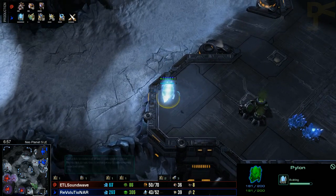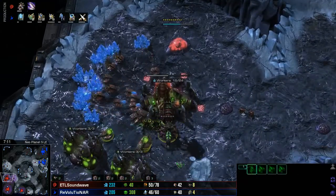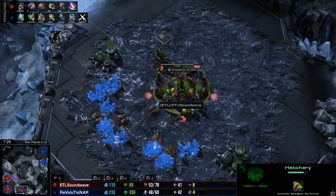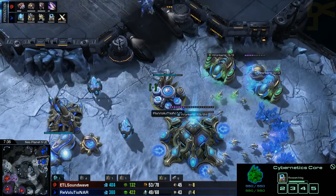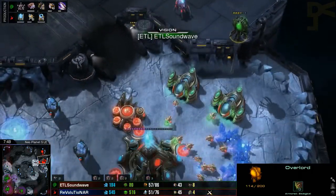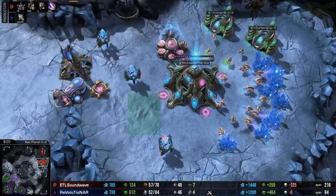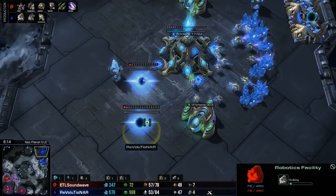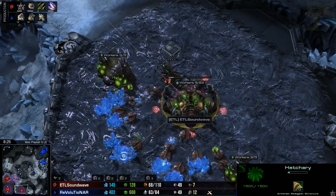We can see he's got another pylon just down here closer to this third base. Soundwave's Roach Warren is now on the way, just over halfway done. He's got a bit of gas coming in from the natural base, and most of it is all just minerals right now. He wants to get his economy into decent shape. The Cybernetics Core is just about to finish up the warp gate tech. In fact, we do have a couple more gates down the back from Revolutionar — that's going to make a total of four. This Overlord has not been able to scout out what is going on at all, looking for hidden tech or hidden gates, but has not been able to find anything.